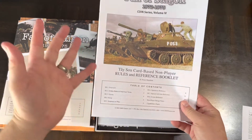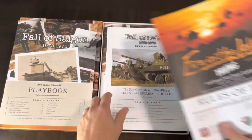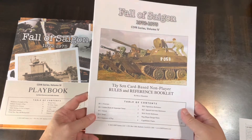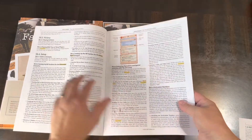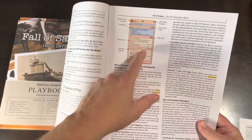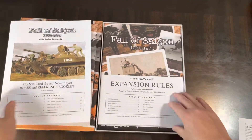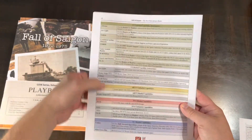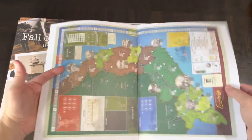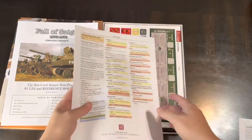Then there's the Taesong — the solo system booklet, similar to the Trung system released for Fire in the Lake. This is a card-based non-player rules and reference booklet explaining how to use the solo system. The solo cards are very similar to those in Trung. There's also a chart that assists you in the solo game.